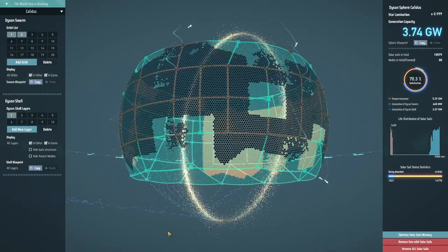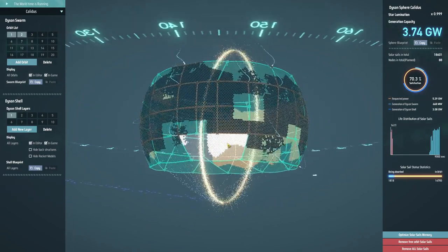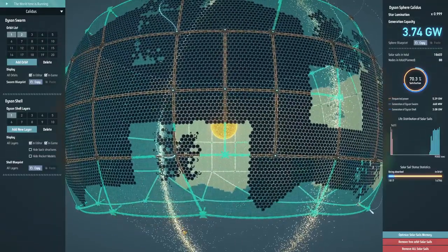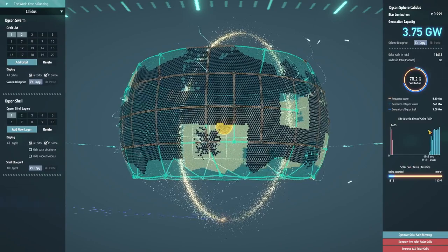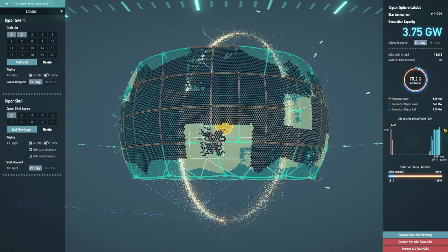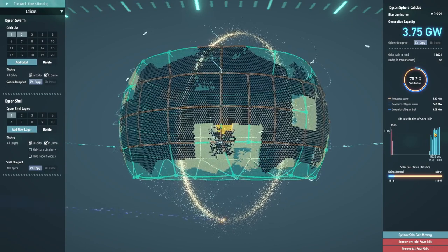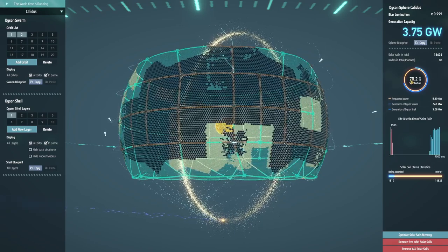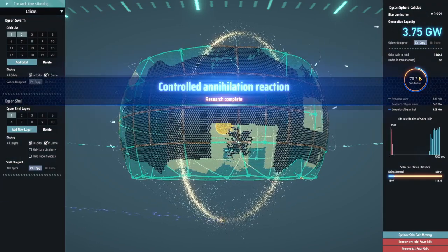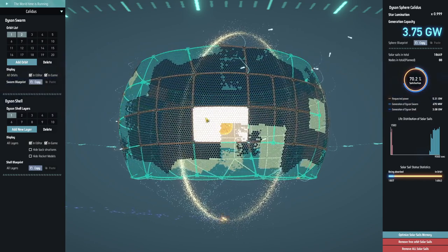We are still adding solar sails in nice and quickly — there's a steady stream coming in from Silly being added into the swarm, and a steady stream coming out of the swarm to go into the shell. We've hit a balance point where there's a decent number available and it's definitely growing. Once we start filling in this gap and moving this patch across, the satisfaction level should go up quite quickly and we'll very soon have more power than we know what to do with.